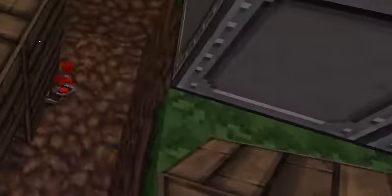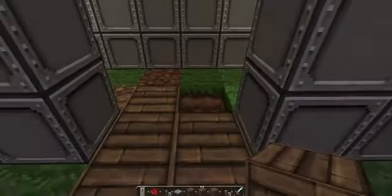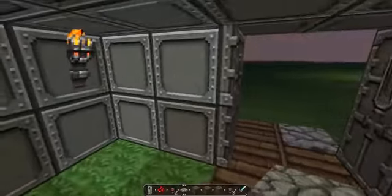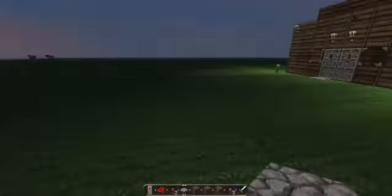Now just cover it up with whatever you want. Then put your iron doors on and put pressure plates there, and there you go — you have iron double doors.